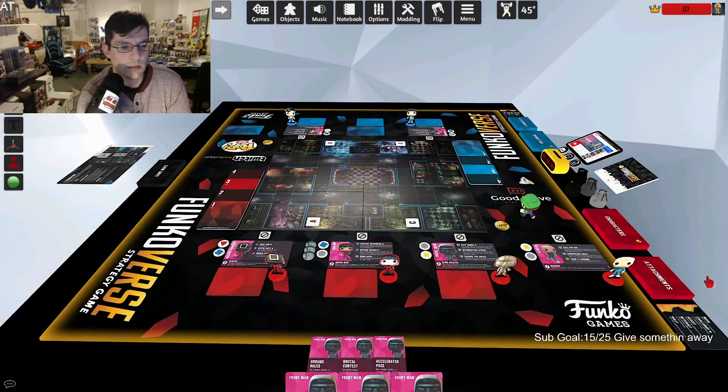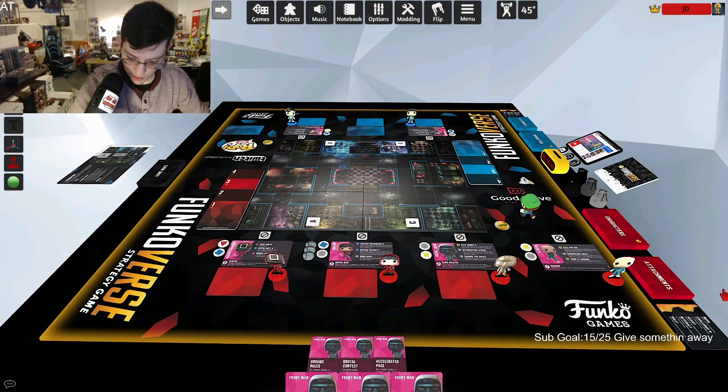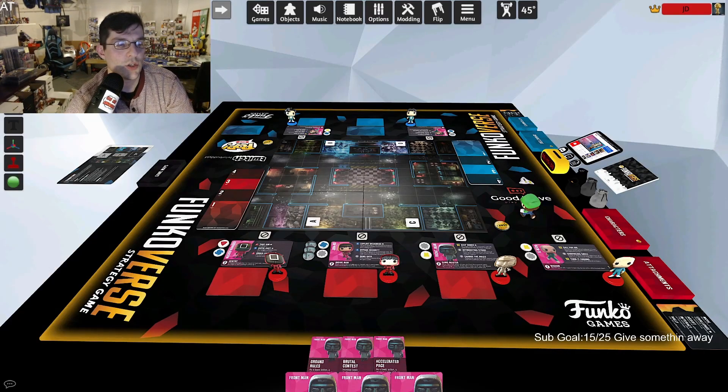Welcome back to another Funkoverse tier list. Today we're doing the Squid Game characters — technically two sets. One set has four characters and the other has two, but mask-on and mask-off are separate characters with totally separate abilities. We've done this at least 13 times now. Here are our subjects for today.